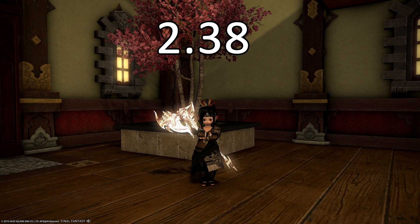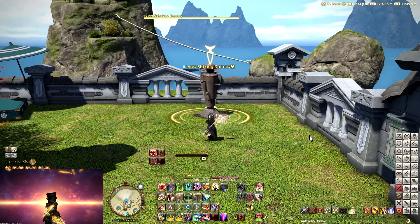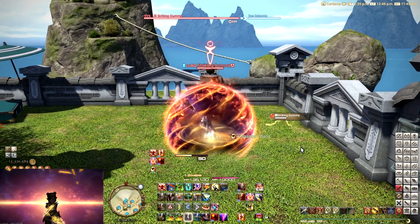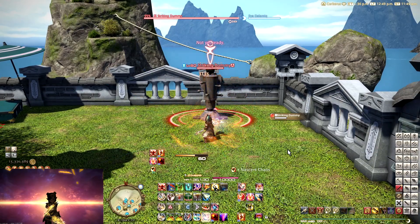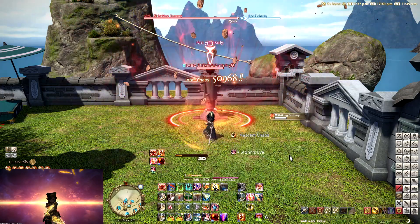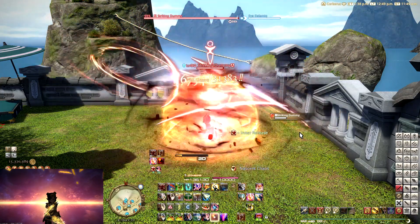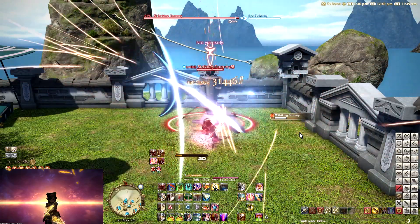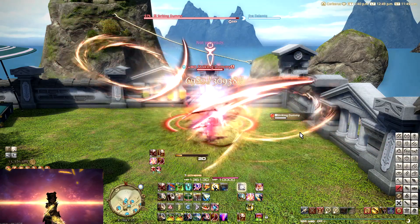Yesterday we talked about how melding works and how stat tiering works in the game. Most of the stats in the game basically have an exponential growth — the more crit you get, the more crit rate and crit damage you get. The higher your direct hit is, the more direct hit rate you have. The higher determination you have, the more damage you're just going to be doing in general.